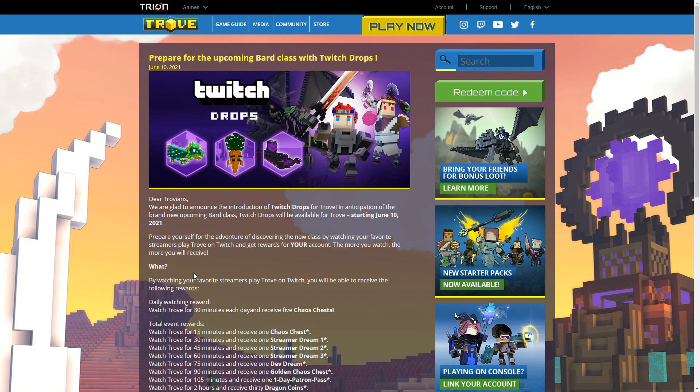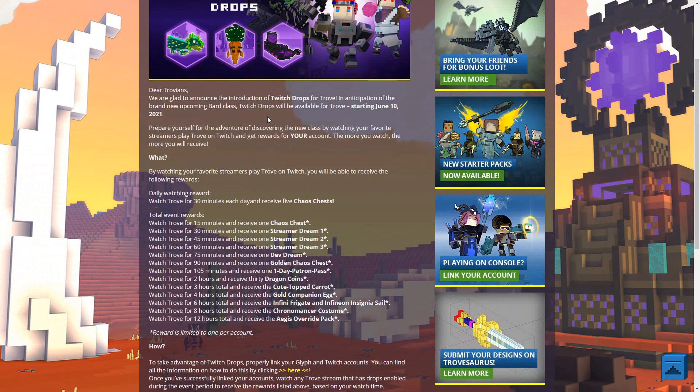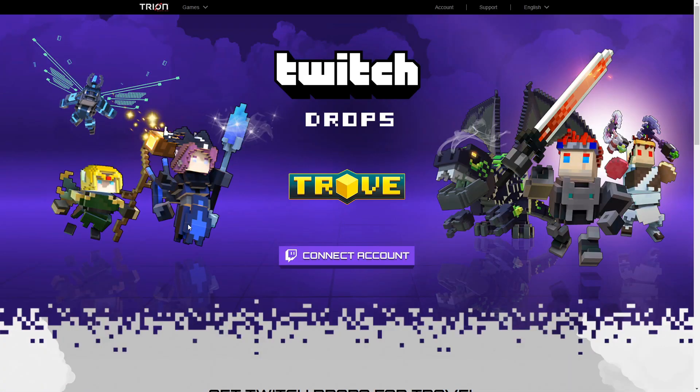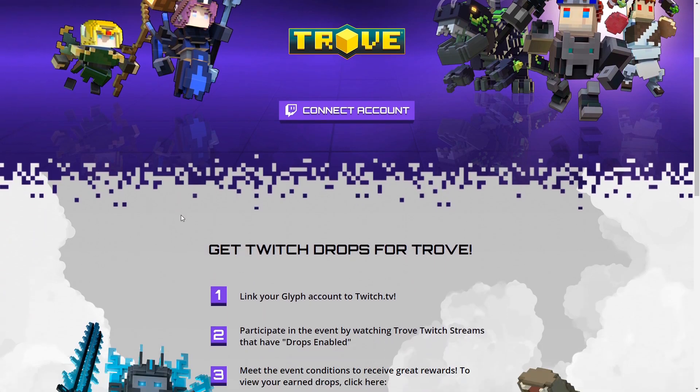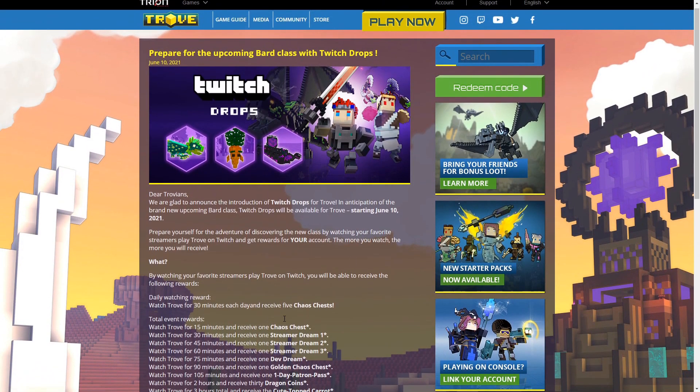This is going to be a short video explaining the Twitch Drops. The Twitch Drops are an addition they added on June 10th, so you can get rewards just by watching other people's streams. All you have to do is link your Trove account with your Twitch account by going to the website linked in the description below and connecting your account — just follow the instructions there.